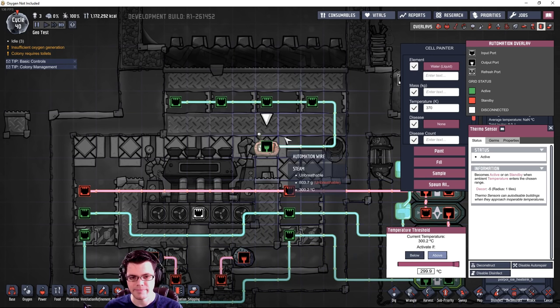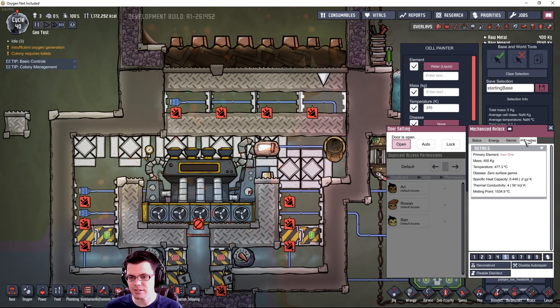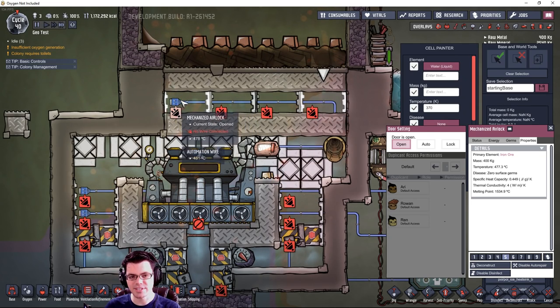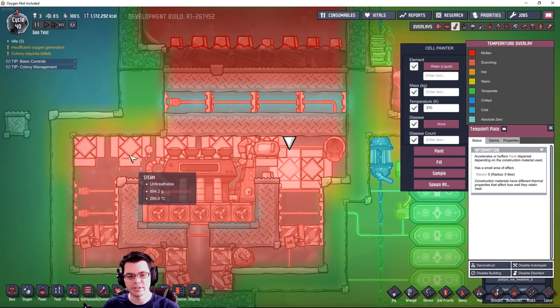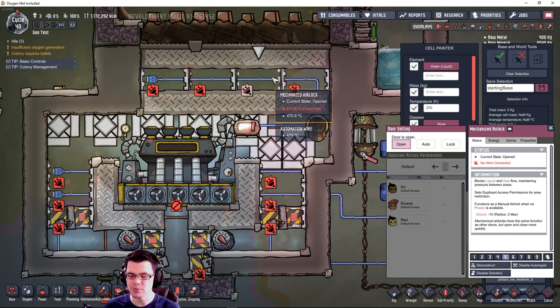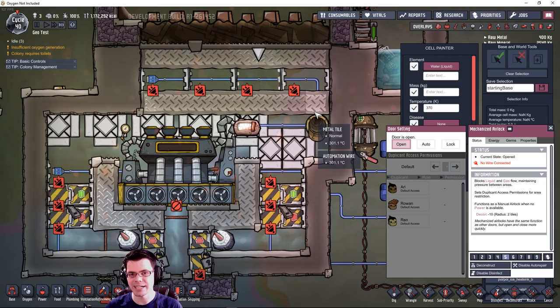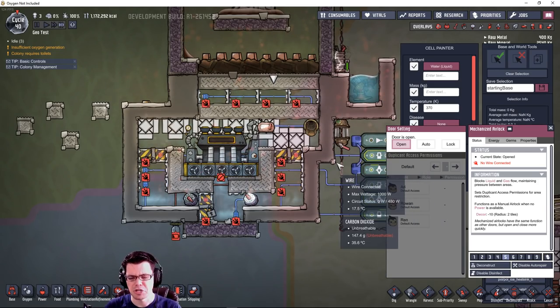The reason this works is because there are four mechanized airlocks made of iron ore up here. When they close, it removes the vacuum in this area, and the thermal energy - which is hotter above - transfers across those airlocks into the metal tile below and into all the steam and thermal shift plates in the area below. When the doors are open, we completely isolate it off. I'm going to call this a thermal control coupler - a TCC. There's probably a more sophisticated name but I haven't found it yet.